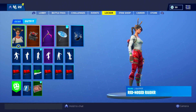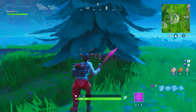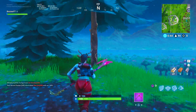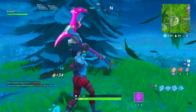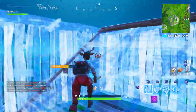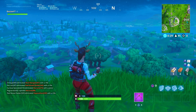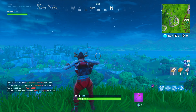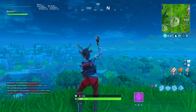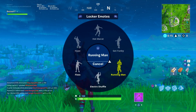Let's get straight into the video. First off guys, with the Red Nose Raider, we have the Backup Plan back bling which looks absolutely fantastic. The color combo does go very very nice, and that's obviously why we have it on this video. The red and the black go perfectly and it matches really really well. The Red Nose Raider is an absolutely fantastic skin — I did not buy this one, it was one of the only Christmas skins I didn't get last year. Backup Plan from the first Twitch Prime pack looks very very nice here guys, so definitely rock that in game.